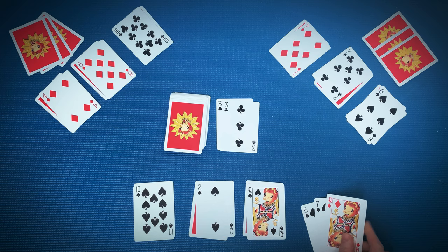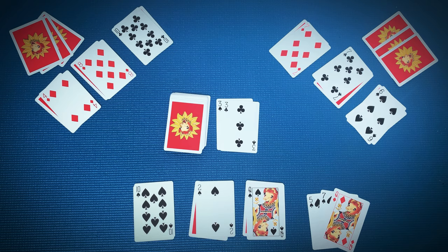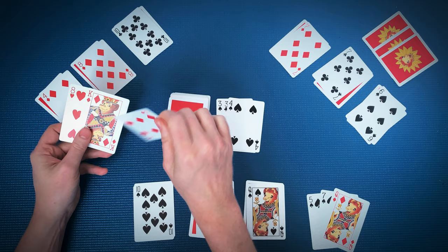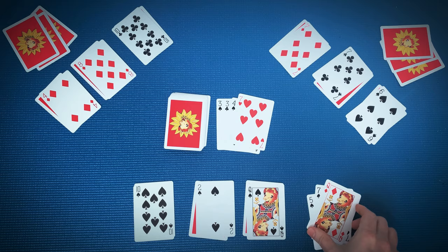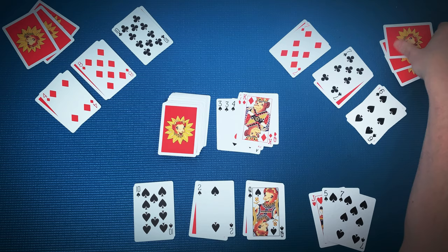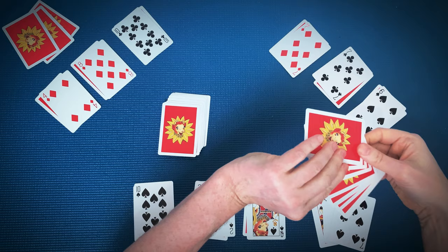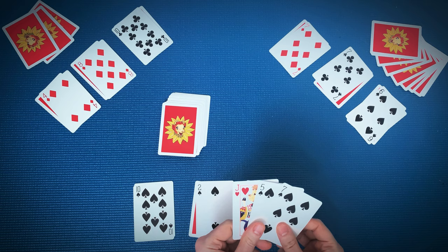The next player does the same thing, but the cards they discard must be a rank equal to or higher than the cards that were previously played. So here they can throw down threes or higher. After they discard, they draw to maintain at least three in hand. Play continues around the table until someone is unable to meet or beat the previous play. If you can't play a card, you must take the entire stack. If you take the stack, you may have more than three cards — on your turn you don't have to draw until you have less than three. Then the next person starts the discard pile with any card. That's the core of the game.